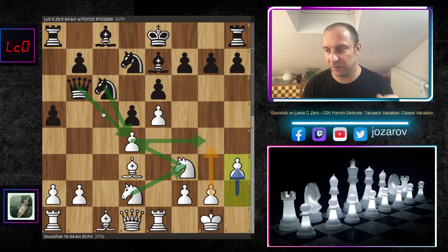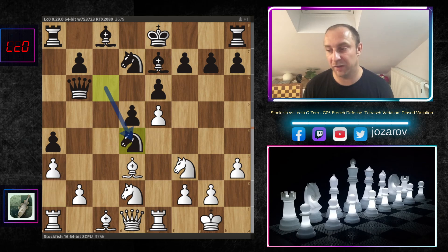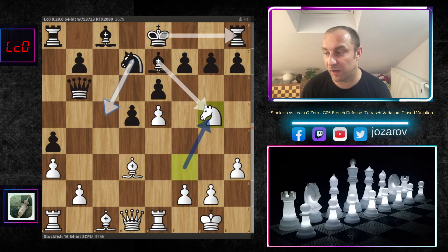Stockfish continues with h3, not allowing knight to d4, knight takes d4, queen to d4, because after knight to f3 the queen doesn't have access to g4 as seen previously when black could run to h5. After h3, Leela continues with a4, Stockfish blocks further progress with a3, and now finally Leela took the pawn on d4. We have knight takes d4, queen to d4, knight to f3 - now the queen doesn't have access to the important square g4. We have queen to b6 by Leela C0.